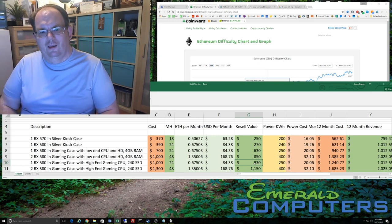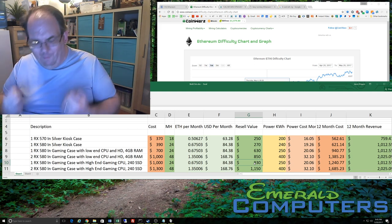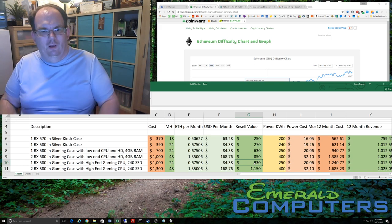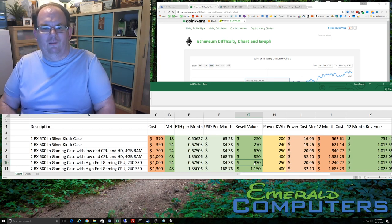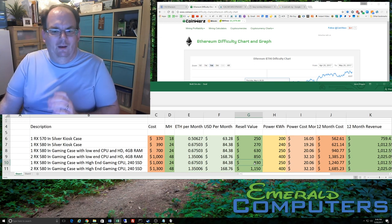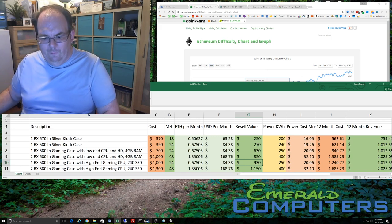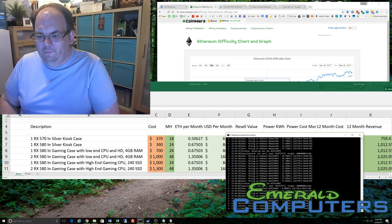Those three changes increase the price by $300, but it's going to make the computer resell for an extra $300 — so in reality it doesn't cost you any more money, but you get to have a much nicer computer during the time you're mining. If you're only going to build say two mining machines, I highly suggest that you and your partner just build two mining machines and use them as computers. It's a really nice computer that just happens to mine in the background. It's completely usable — I play video games while mining at full speed. My megahash is right around 29 on this computer here.